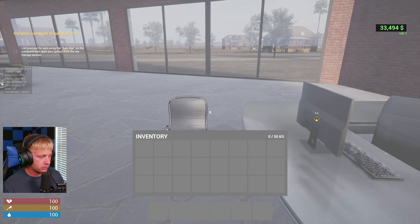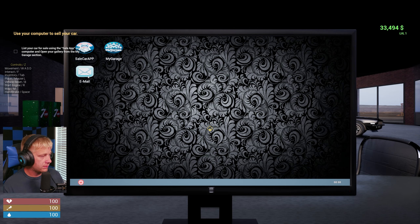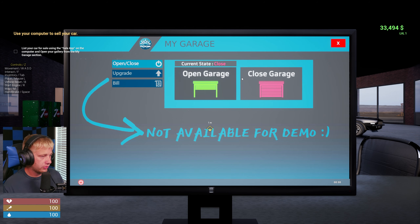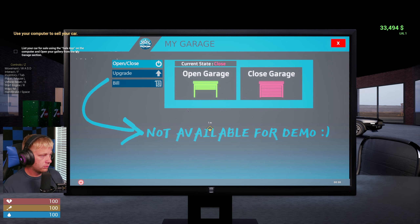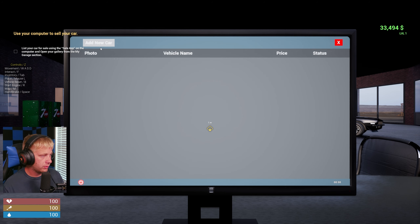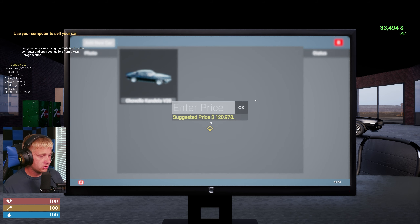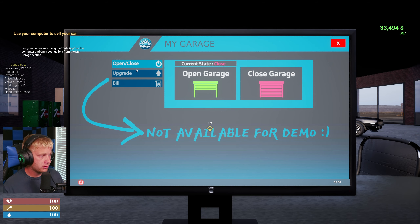Can we take a picture of this car? I don't think we have a tablet yet. In the app we've got email, My Garage — we can open and close that — and different upgrades that aren't available in the demo. The suggested price is 120k; we're going to go in the red there. Let's try 130 at least.